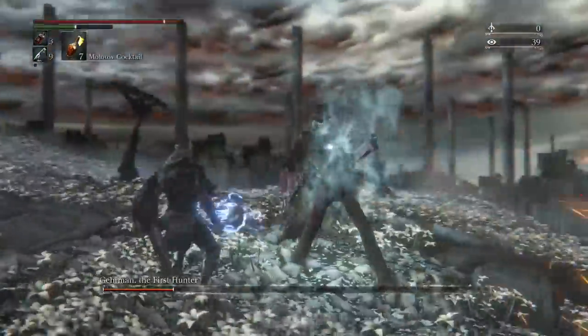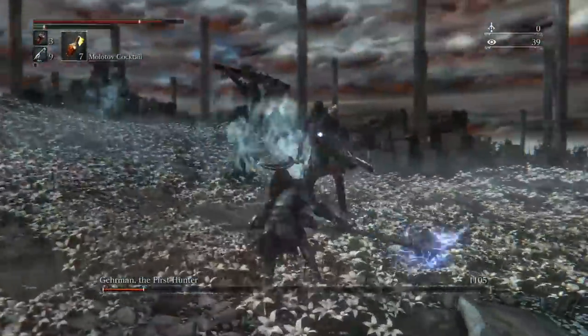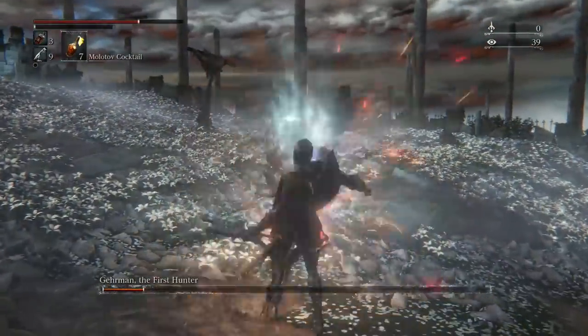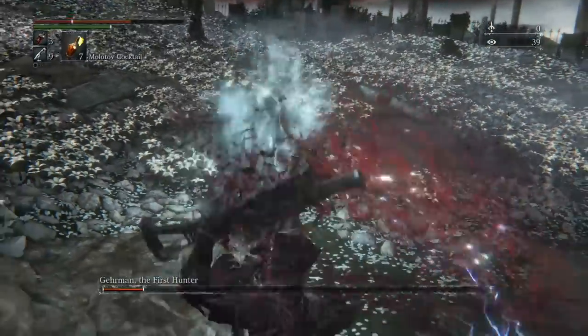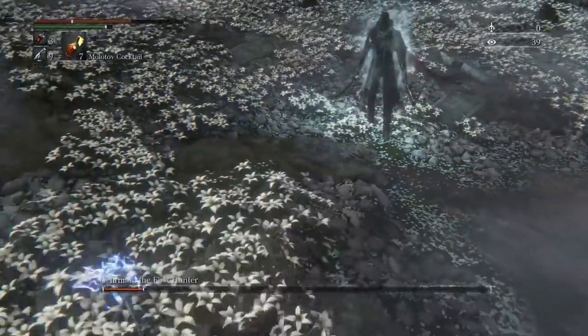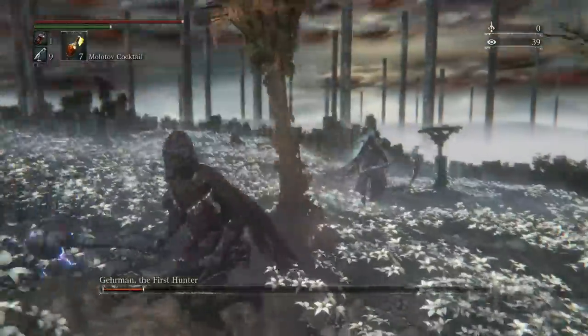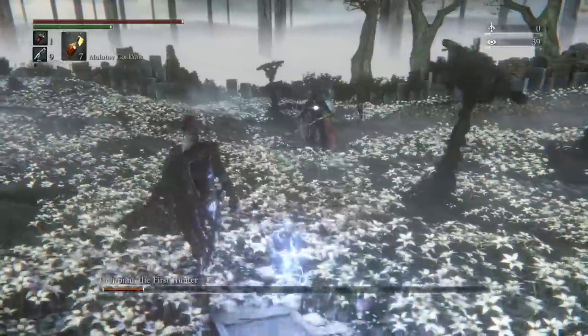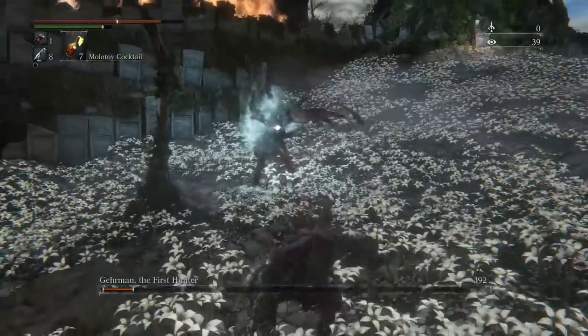Gehrman is a really hard fight, which is appropriate because he's one of the very last bosses in the game. But if you can master staggering him and getting off the visceral attacks, it's going to make this fight a whole lot easier. If you had some trouble doing the visceral attacks, just make sure you master dodging around him and hitting him with combos as much as you can. Obviously this is the end of the game, so you want to have a plus 10 weapon if you can to do as much damage as possible.